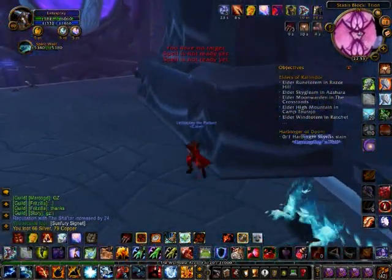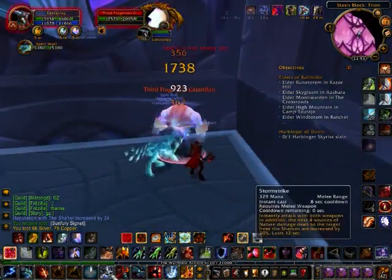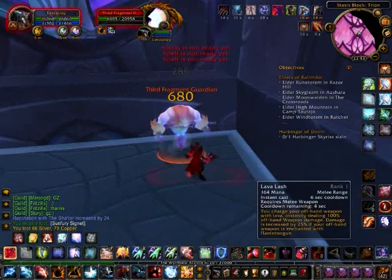You just go to the right after you exit that little pathway here and you will go to the Arcane Container where you will get the third fragment of the key.